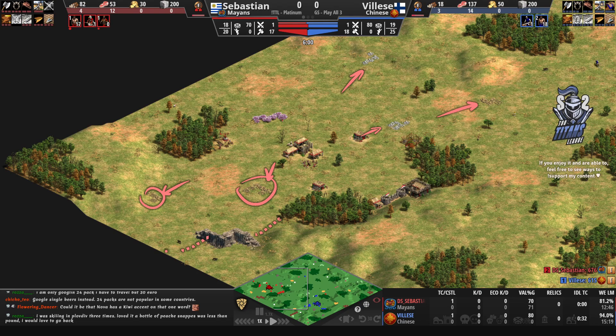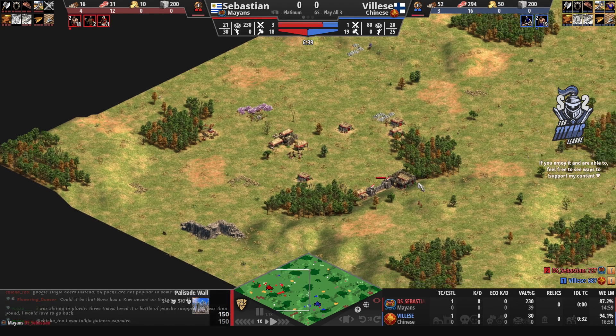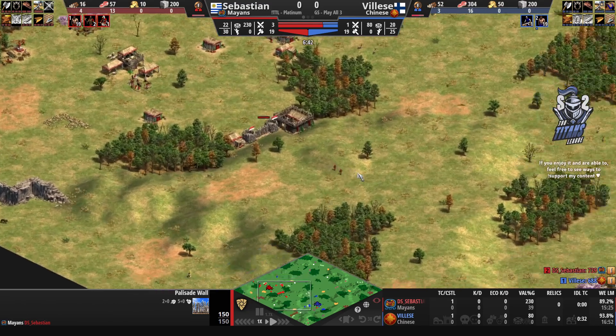Sebastien should be able to secure resources quite easily, just getting walls from here to here and here to here. Going for walls around his area will be much cheaper compared to Vileza's walls. If he gets the walls up he'll be able to secure both golds, the berries, and the wood lines. It seems like he certainly intends to do so.